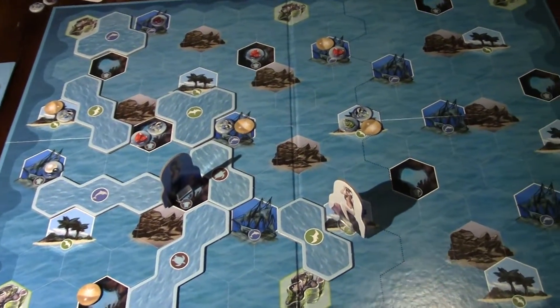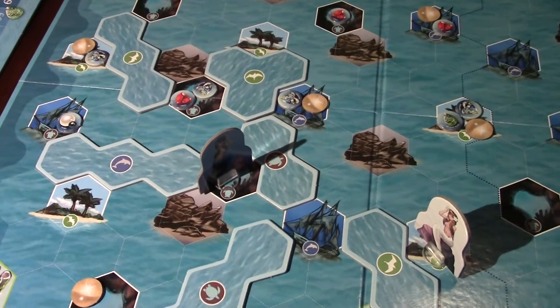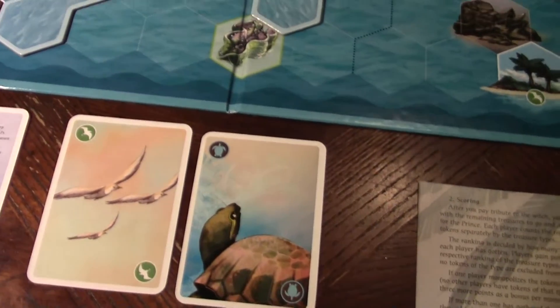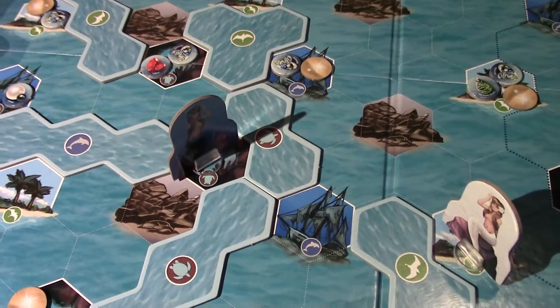The way you move from place to place is with these tide markers. You play your cards to move along the tide markers depending on if it's a bird, a seagull, dolphin, or a turtle.